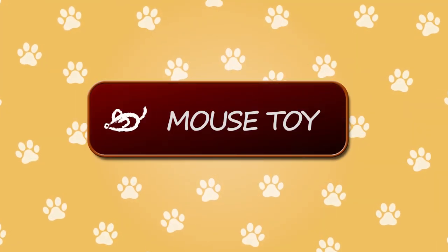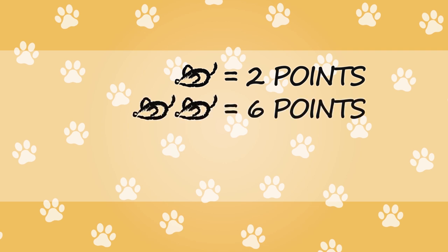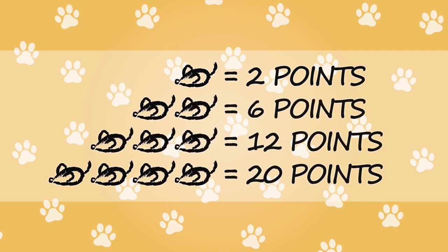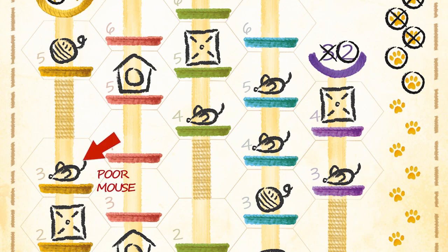A mouse toy will score points at the end of the game based on how many of them are connected in a chain: 2 points for a mouse toy on its own, 6 points for a chain of 2, 12 points for a chain of 3, and 20 points for a chain of 4. For example, here you would score 20 points for a chain of 4 mouse toys and another 2 points for one on its own.